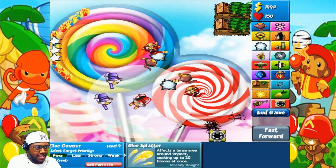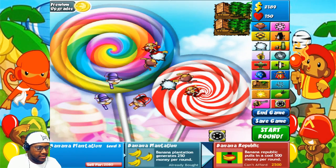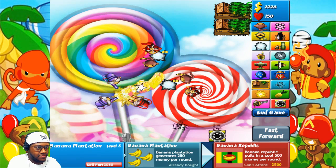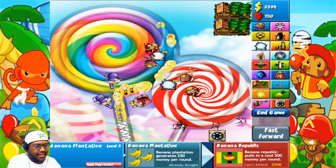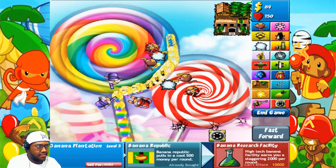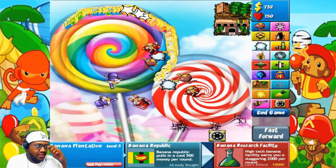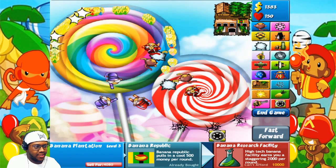Now I can start focusing on my huts. I need to hurry up and get them maxed out or at least one maxed. Let's do another round. Metal ones aren't getting through this time — it coats so many at a time and I love it. Let's get this hut so we get a lot of money next round — 500 each. Both of them at that level gives us a thousand dollars each round, which is gonna help out a lot.